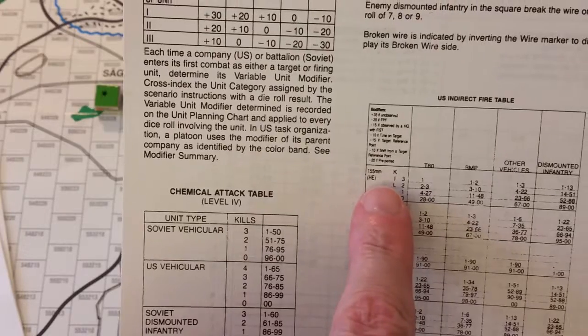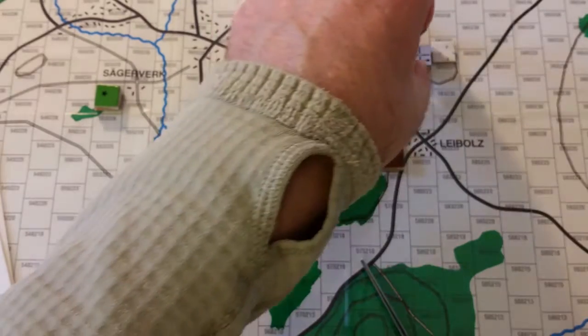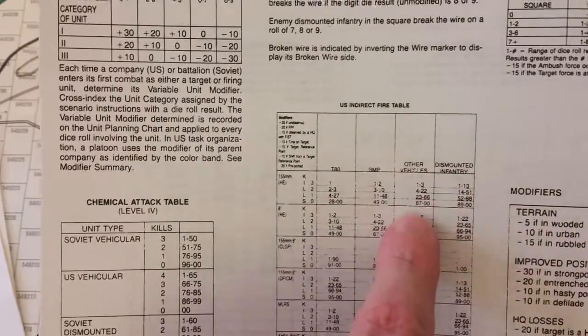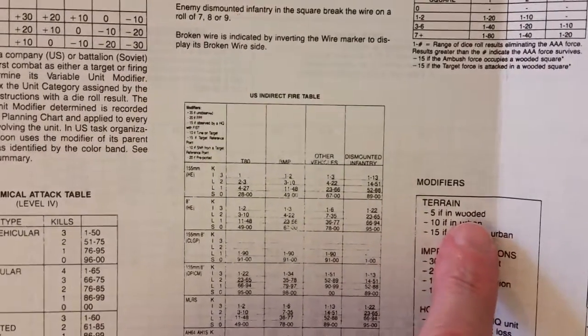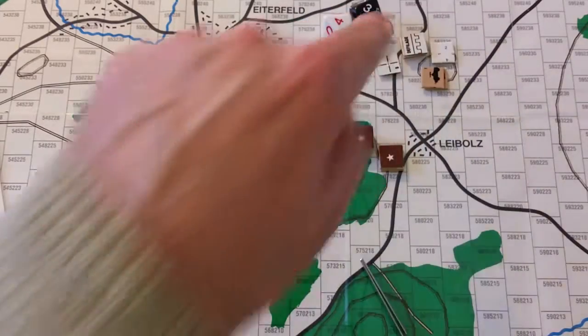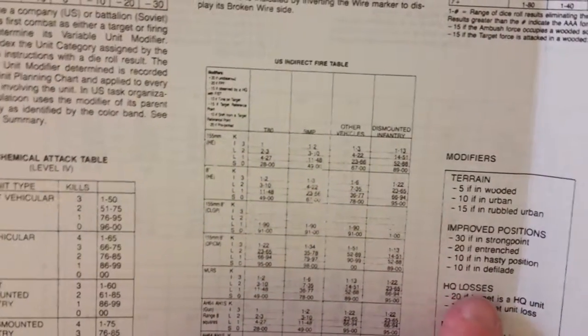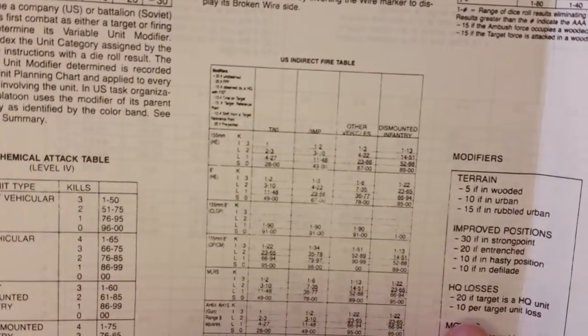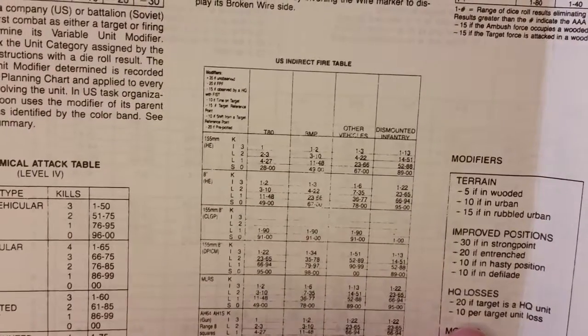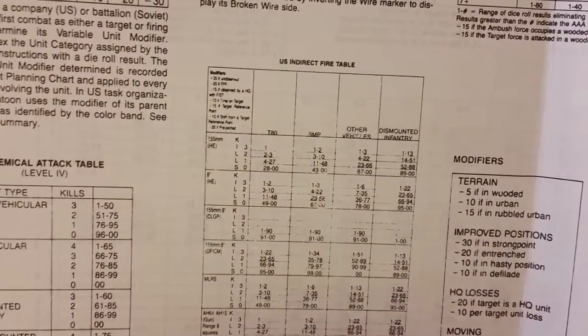I went with generic 155mm HE. The SA-9s are not a T-80, not a BMP, and not dismounted infantry — they are 'other vehicle.' That's the range right here. For general modifiers: they're not in wooded terrain, they're in clear terrain, not urban, not rubbled urban, not in a strong point, not entrenched, not in a hasty position — but they are in defilade. That's plus 10. HQ losses don't apply.